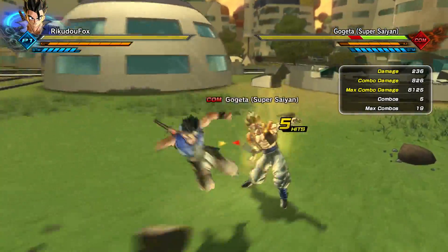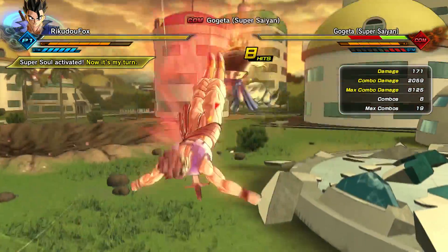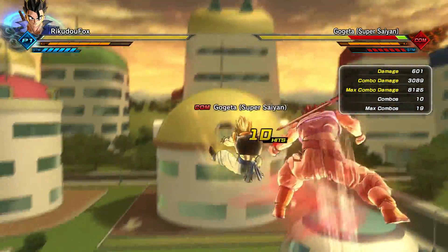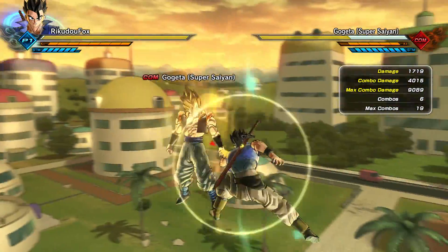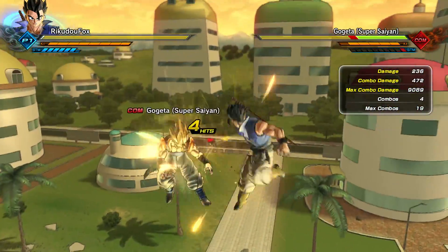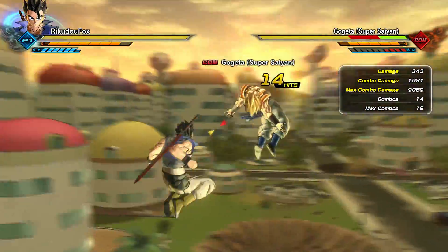For Kaioken Assault it's actually a bit better, because when you first activate the move it launches towards your opponent, so it can cover a little bit of distance. You can push back your opponent with one of those kicks and then activate Kaioken Assault.